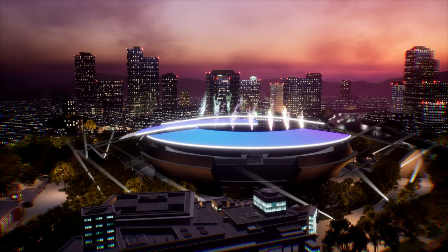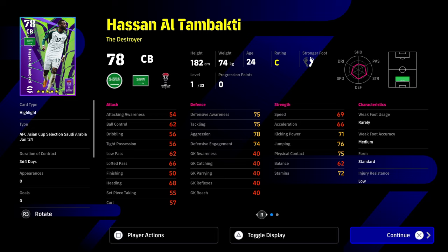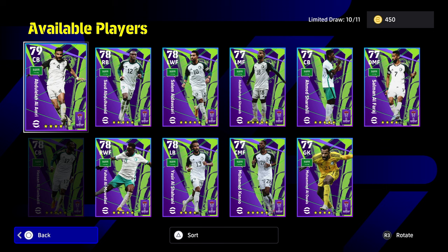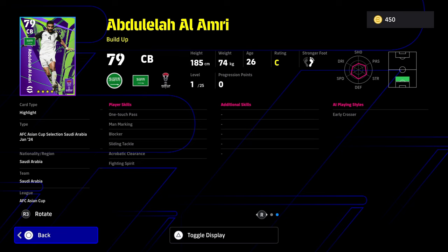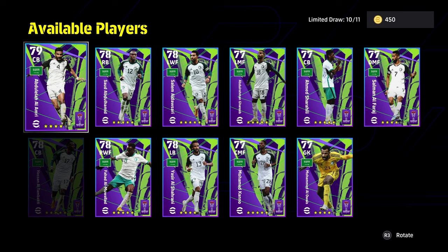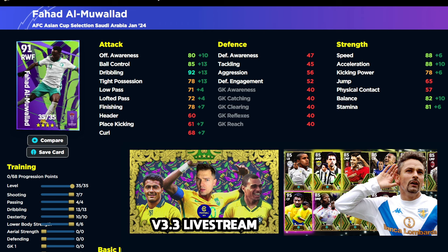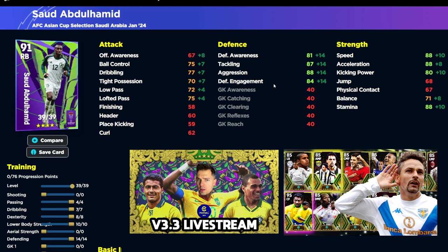We'll probably get a CB or goalkeeper again — and there it is, another center back. Destroyer Hassan Al-Tambakti — apologies for the pronunciation. This is an 11-man pack with all the players from left to right. The Saudi Arabia cards are surprisingly good — I played an event on my other profile with a few of these cards and they've got some nice player skills, play styles, and player ID. Their runs are quite nice in certain formations. If you're looking to get past division three, you really need to pick your players carefully — most players past division three use the top 50 in the game.